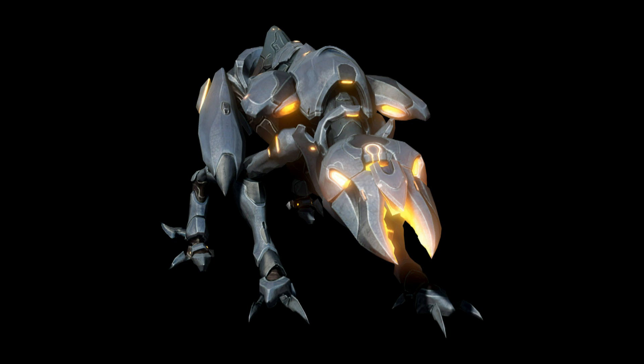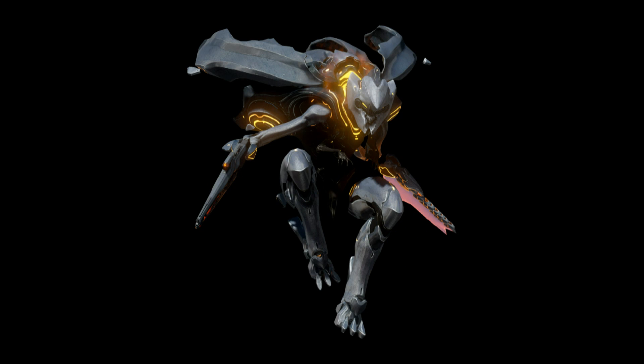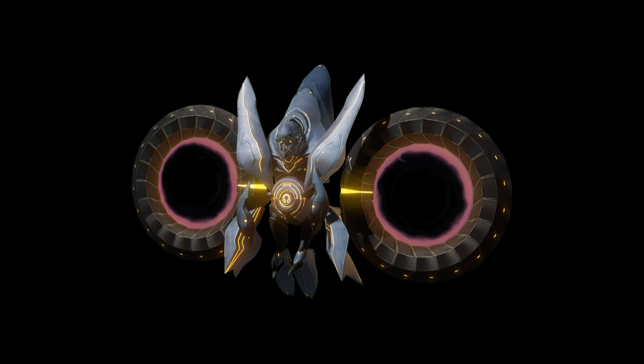This is a Crawler, which was a dog but it's kind of an ant thing. And these are Prometheans — this is a Knight, and the next one's a Watcher. The Prometheans precede Forerunners, which is really interesting why they're in a Forerunner structure.